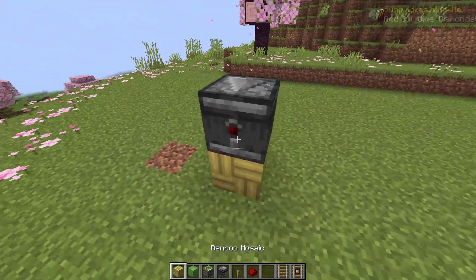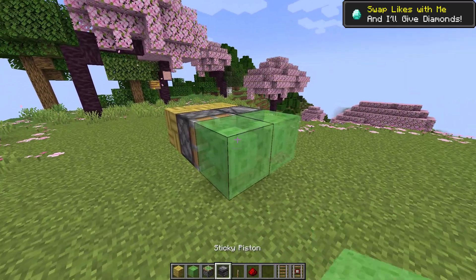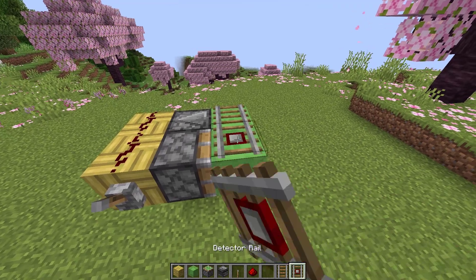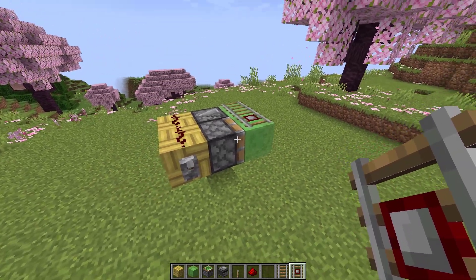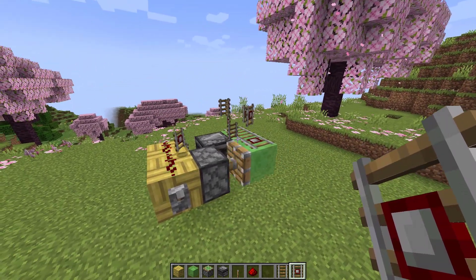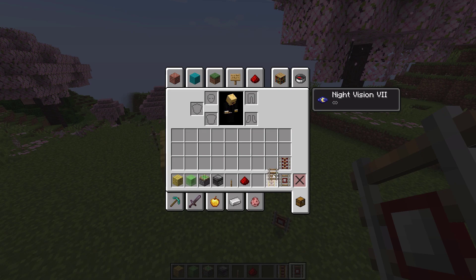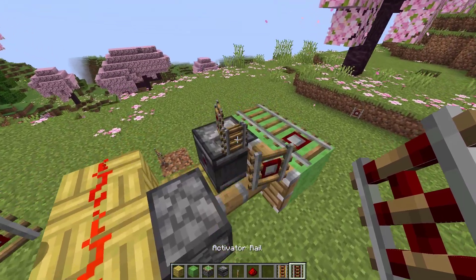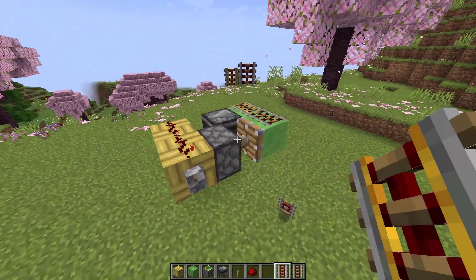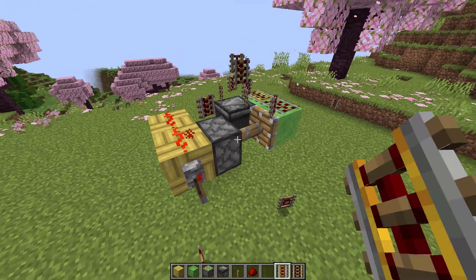And if the first one doesn't work, make this second one — watch carefully. As you can see it works, and of course you can use any type of rail. Make sure you try this glitch.